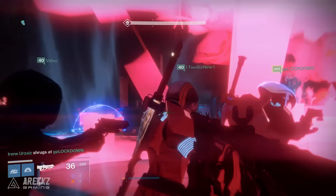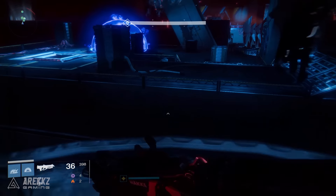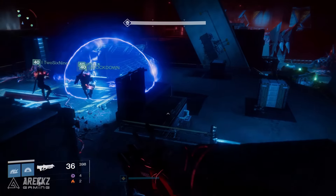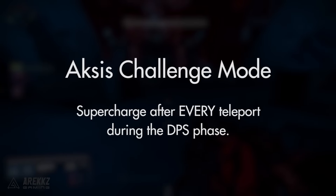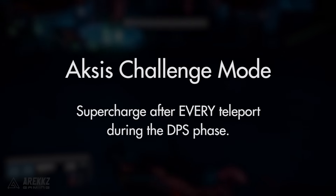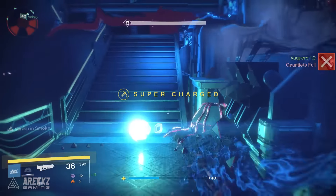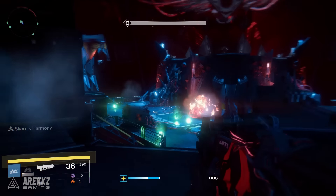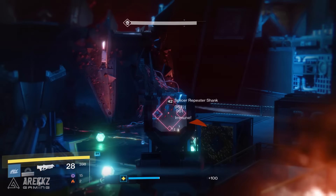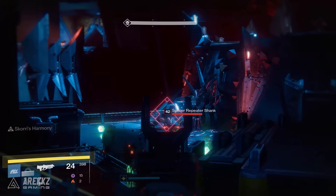Per DPS phase there are three supercharges. In order to complete the Axis challenge mode you have to supercharge on every single teleport during the DPS phase. So if you do enough damage to two-phase Axis, you'll need to supercharge six times. If you three-phase him, you'll need to supercharge nine times — or potentially less if he goes to the middle early. But the point is: for every single teleport he does, you must supercharge. If you do that, you will complete the challenge mode.